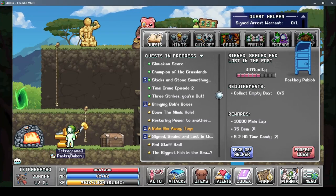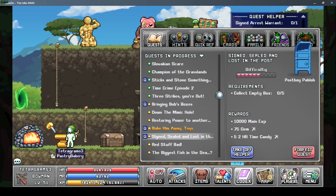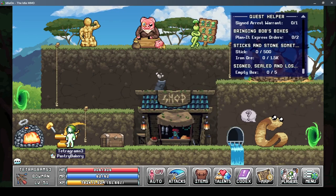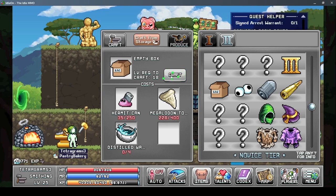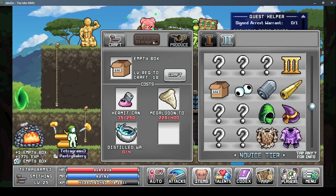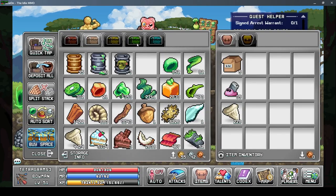Hey guys, today we'll be unlocking the post office. To do that we need to finish this quest which is to collect five empty boxes. To make the boxes we go here and click craft after you collect the materials. I craft my boxes - there you go, five boxes - and I'll turn them in now.